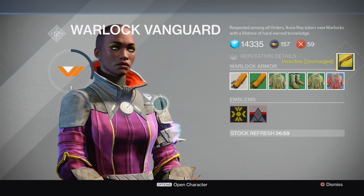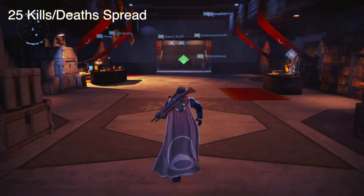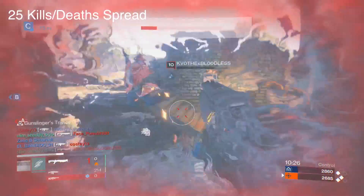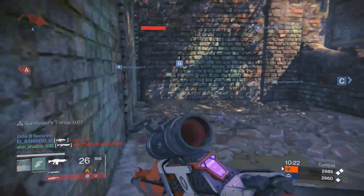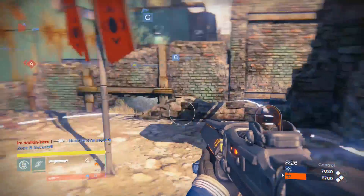The second thing you have to do in order to get Invective is you have to get a 25 kills-to-deaths spread in the Crucible. What this basically means is you have to get 25 kills above however many deaths you get — it's not a 25 kill-death ratio as some people may think.